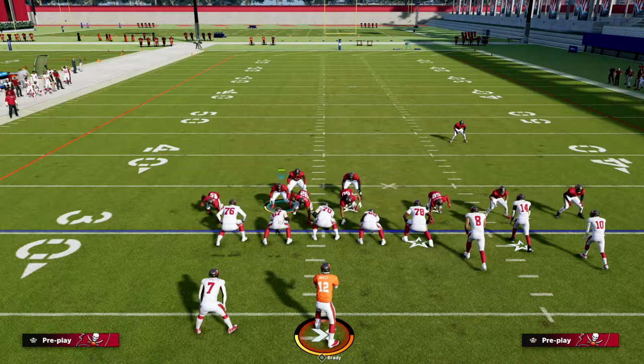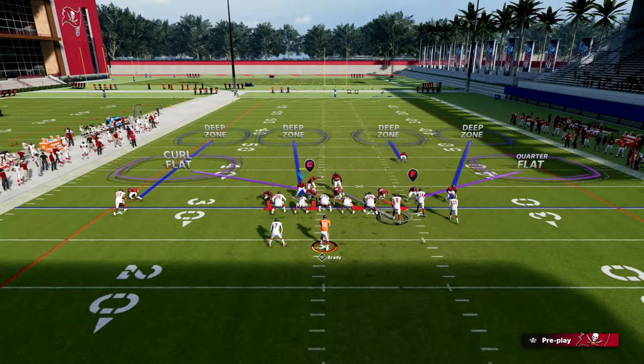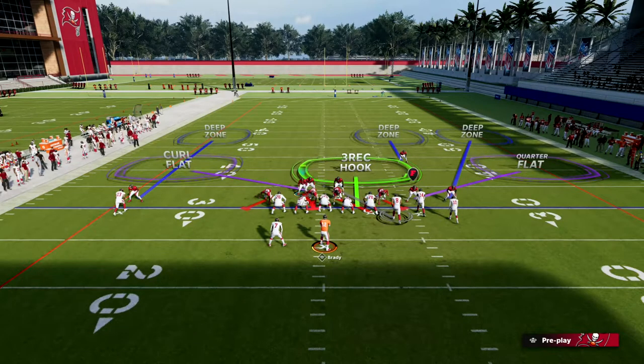We're going to fake a blitz essentially, to get them to block people. Then we're going to man up our bunch side linebacker onto the tight end. The beauty of nickel over is these guys are both middle linebackers, so you can man them up on anybody on the field — that's a really underrated piece of this defense. Then we're going to crash our defensive line outside, bluff blitz the defensive tackle, and blitz my user, which helps communicate to the defense that this guy is a free roamer and makes the entire coverage play better.